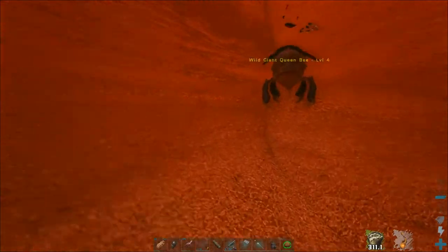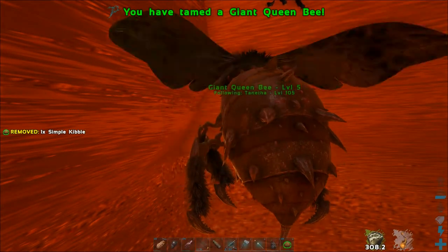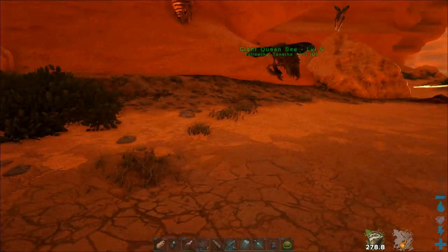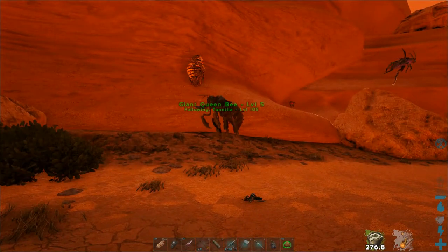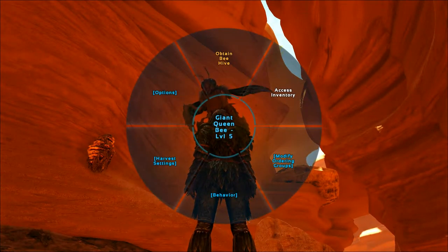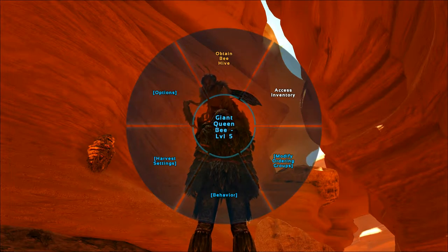Once tamed you can pick her up with E and she will now appear as a beehive in your inventory. You can place her in the world like any other structure. In order to make the beehive work and produce honey you will have to keep rare flowers inside.